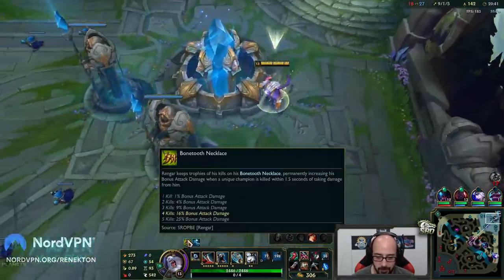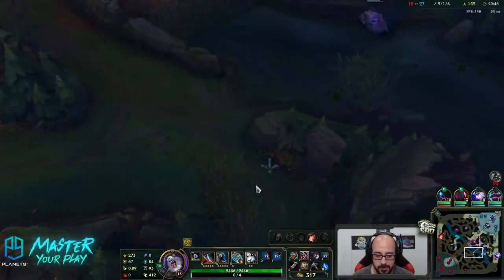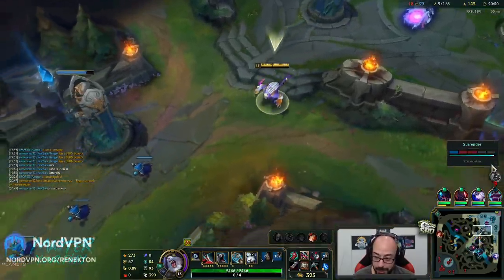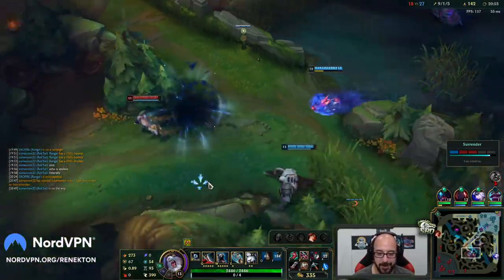Did I get more CDR from my Bone Tooth at all? It's just attack damage, right? Yeah. The last one I want to get is this guy, obviously. Get a kill, get an assist. 93 ability haste. Who does this every game? Why do they always surrender? 48% CDR, man.